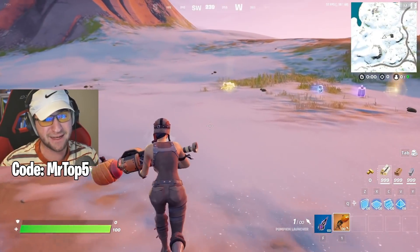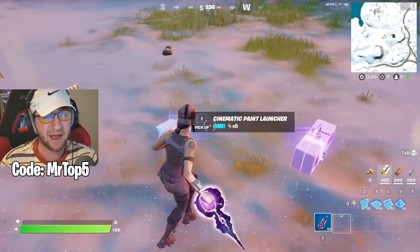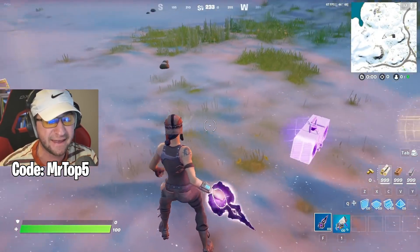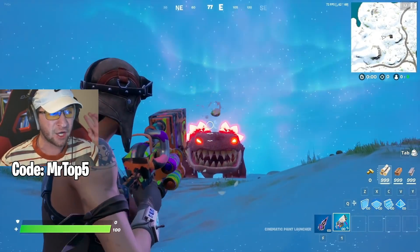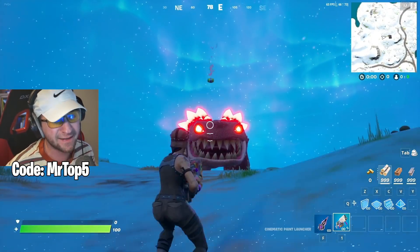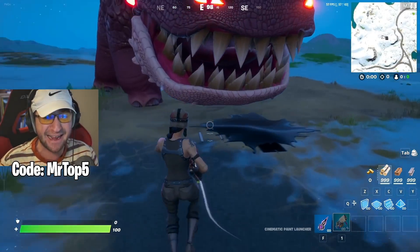Not the Pumpkin Launcher! Let's take a look at some of these other items — drop the Pumpkin Launcher! This is the cinematic paint launcher. Before we try eliminating Clombo, can you paint Clombo a different color? Let's check it out! Zero damage — that is insane!